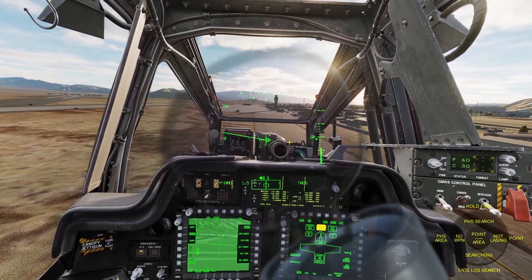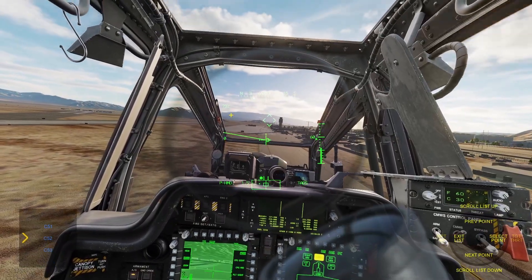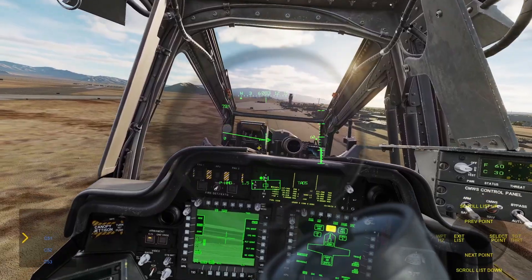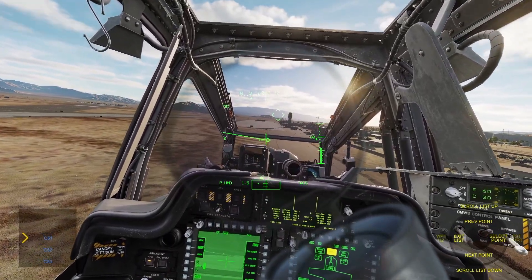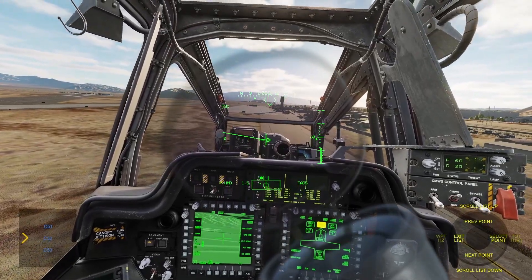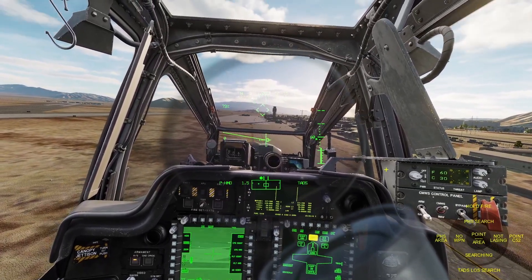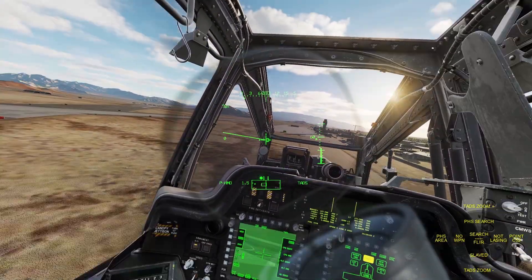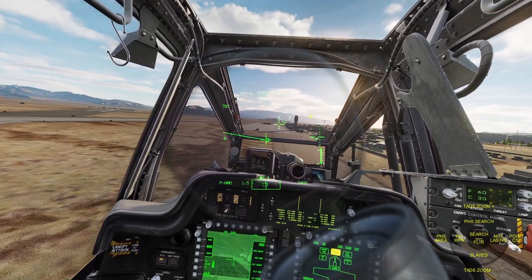Then we can go over point search. If you hold right, you get the point search options where you can basically select a point. I'll go over the different types of points in the Apache in another video. Basically you select the point you want and tap consent to fire, and it will point the camera in that direction. You can see George slaved it to that point I had selected earlier.